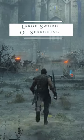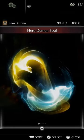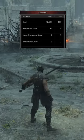Weapon number 7, the Large Sword of Searching. The Large Sword of Searching is created using the Hero Demon Soul, which you get from the Old Hero boss in World 4-2. There are a lot of different weapons you can use as the base weapon, which need to be at plus 8.